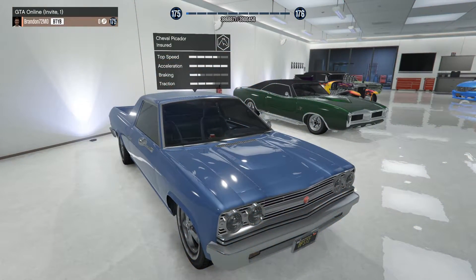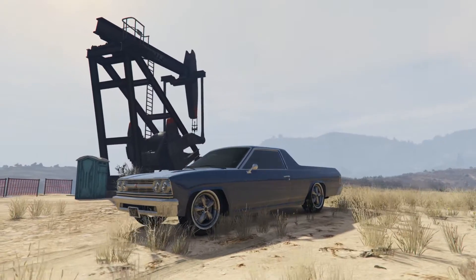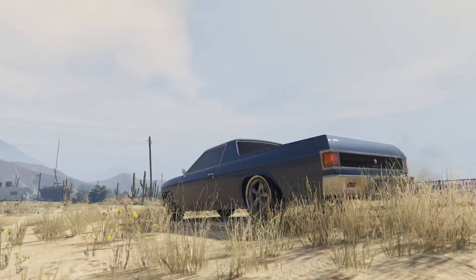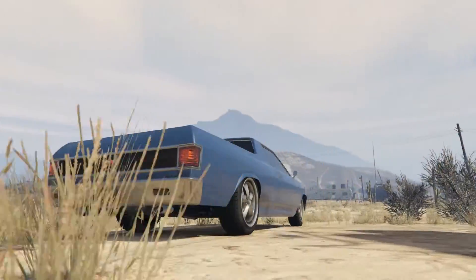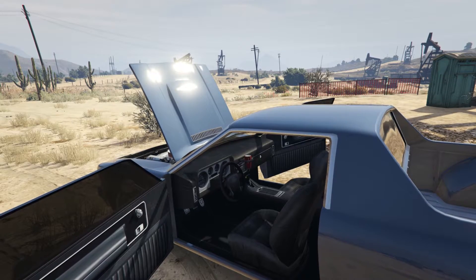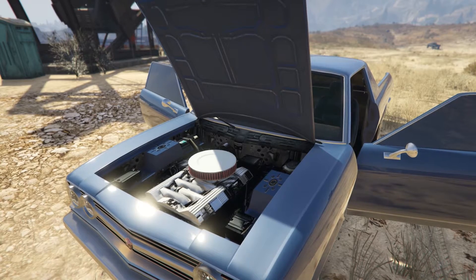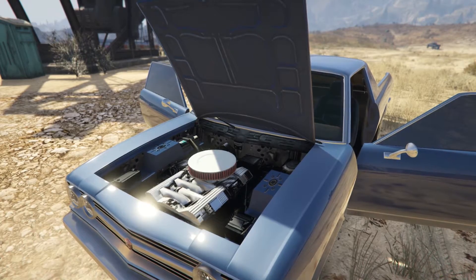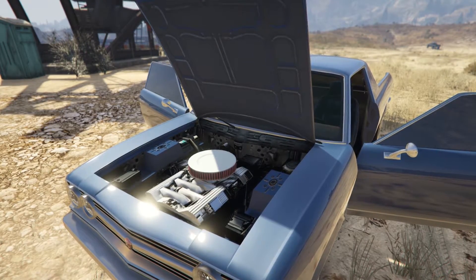The second new car is the Cheval Picador. Is it a car or a truck? How about a cruck? No matter what you call it, I've always had a soft spot for this strange beast. Aside from paint and wheels, there's not a lot to customize, but it looks great just as it is. It's nowhere near the quickest muscle car, but it does have surprisingly good traction. Out of all the new cars I've picked up lately, I find myself driving the Picador the most, and I've been pleasantly surprised by the number of times fellow GTA Online players say, hey, nice car.